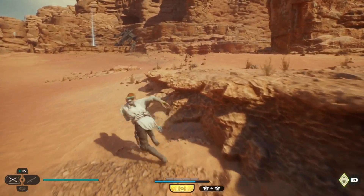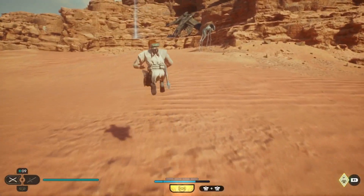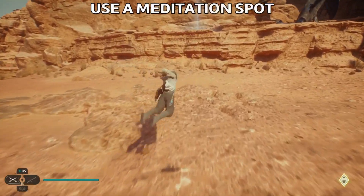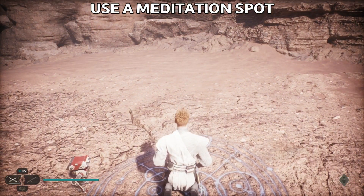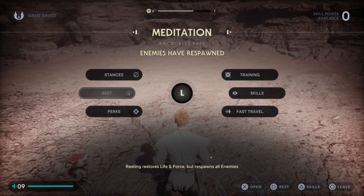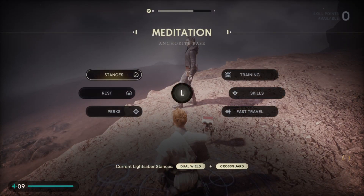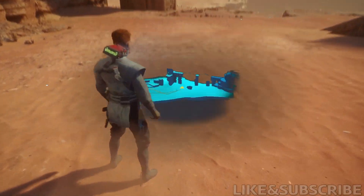So what you need to do is go to a meditation point. By going to a meditation point you can rest, and as you probably already know, if you rest at a meditation point the enemies will respawn — and it will also respawn that droid. Go to a meditation point and hit Rest. When you see that enemies have respawned, you're good to go.